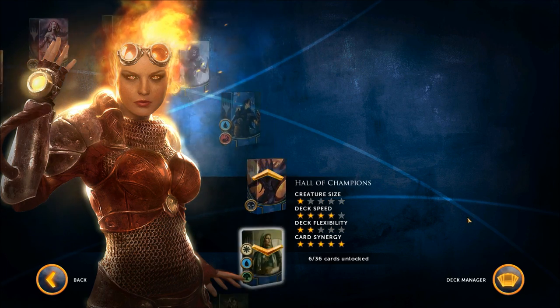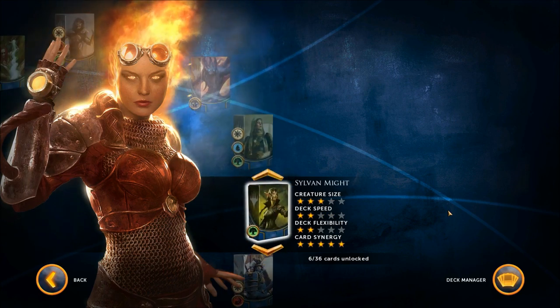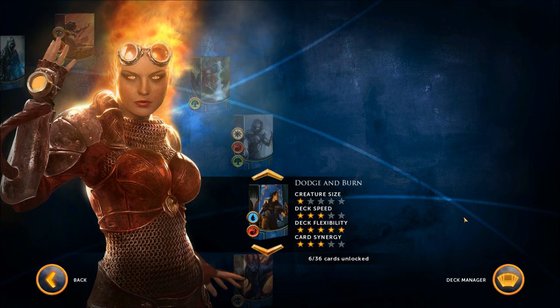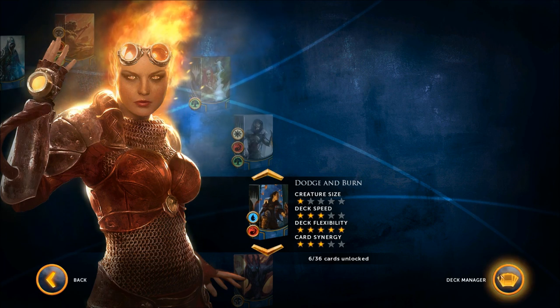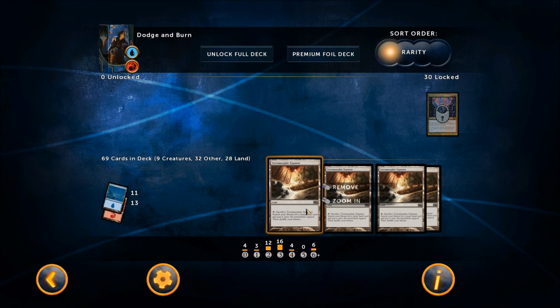The five decks are: Dodge and Burn, Lords of Darkness, Hall of Champions, Sylvan Might, and Sword of the Samurai. I'm going to briefly go over these and I'm not actually going to show gameplay from all five, because this video would end up being like an hour long. Instead, I'm just going to give you a look at some of the cards and a general overview of how the decks function.